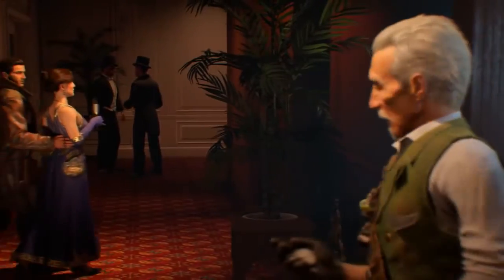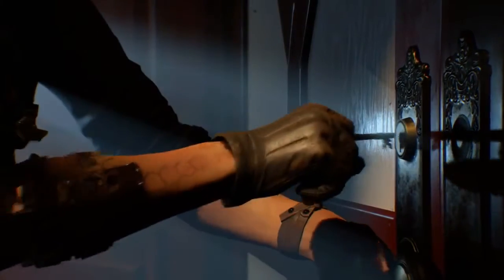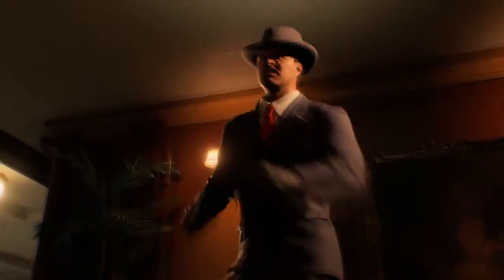Then we get introduced to the second and third main characters. One of the main characters grabs the key from the vase and opens the Millionaire Suite. Then they are greeted by, I assume, just regular people — or since it's the Millionaire Suite, these guys are probably millionaires. One of the main characters proceeds to just mess up a millionaire and another millionaire that tries to get in their way.